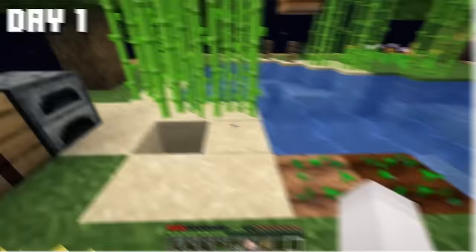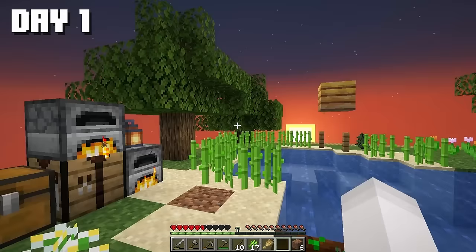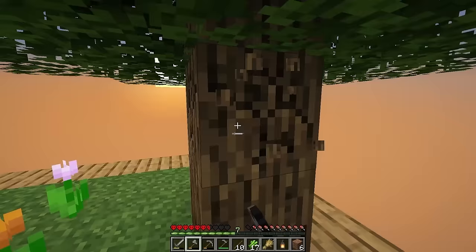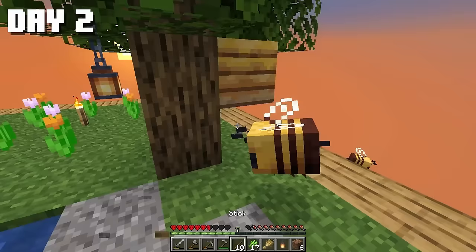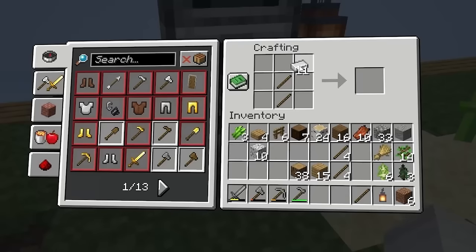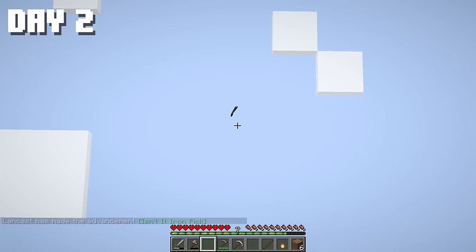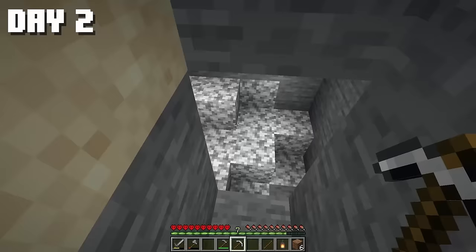Then I expanded my wheat farm, enjoyed a tasty chicken meal, made another furnace, and started smelting iron. Check out this beautiful sunrise. On the second day, I began gathering wood. We've got a tree with a beehive now — two beehives in total. I crafted myself an iron pickaxe, and the stone one is history. Now let's keep on mining through our chunk.